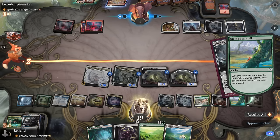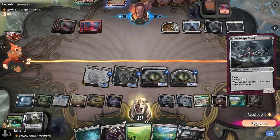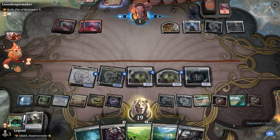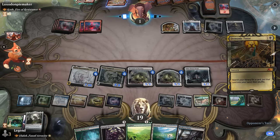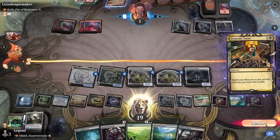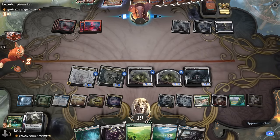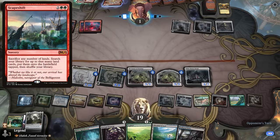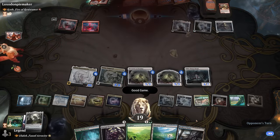The opponent only has five mana and one life — I don't see them recovering. A Demonic Tutor is a start, but they'd need a Scapeshift or something like that to be lethal. They concede. Good game, on to the next one.